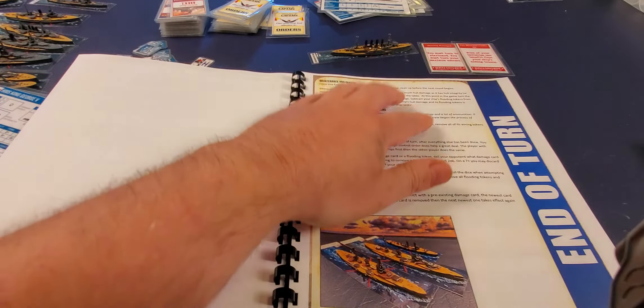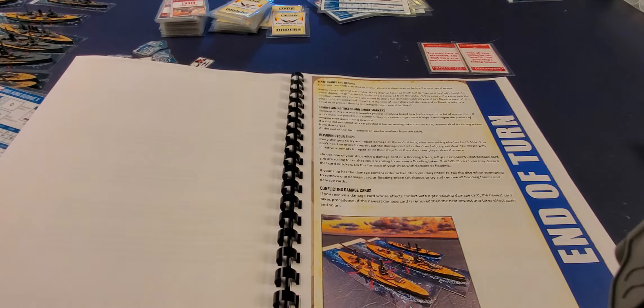There's a Discipline mechanic: if you need to change your order, or if your ship is on fire, flooding, or under repair, you roll 2d6 and must meet the discipline score. For example, I rolled a 9 — the Invincible gets to change its order. If I'm on fire and want Damage Control activated, I place that card on my ship card and get to act on it.